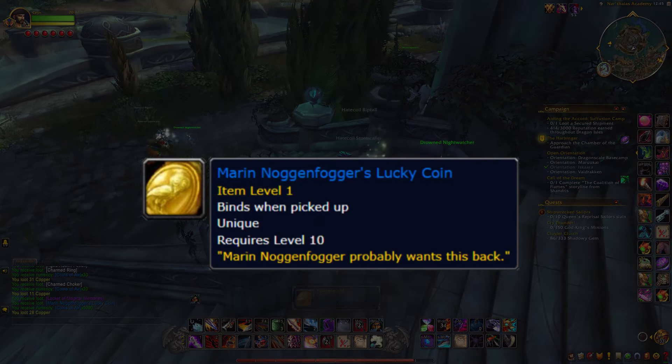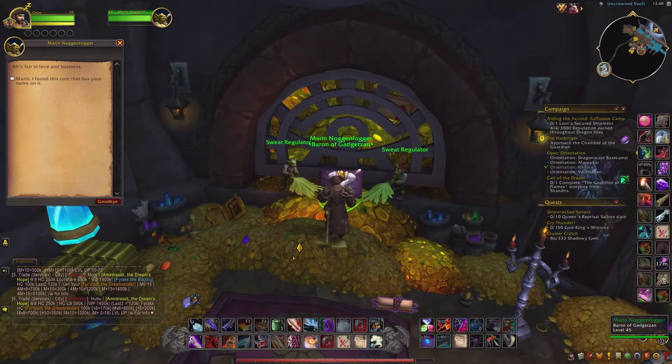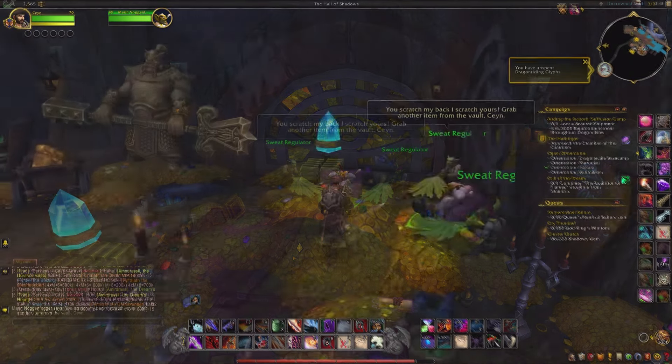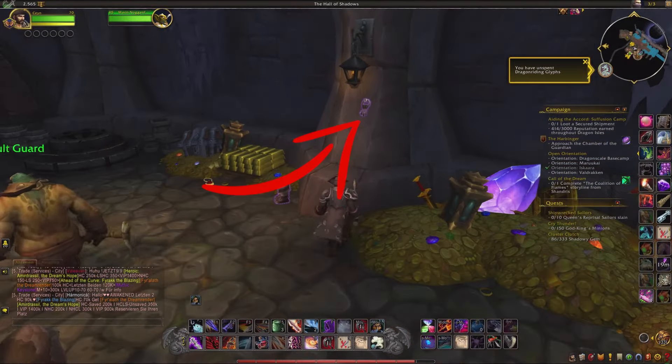However, these coins are unique and you can only have one at a time. When bringing Noggenfogger's Lucky Coin to Marin Noggenfogger in the Rogue Order Hall, you can take an item from the Vault he is sitting in, and you want to take these keys hanging on the wall right here.